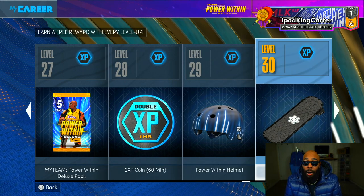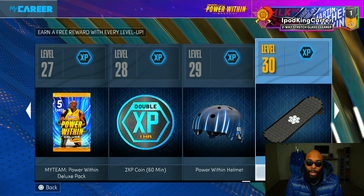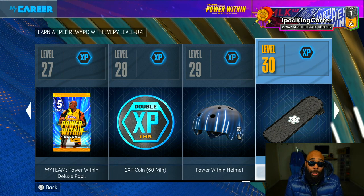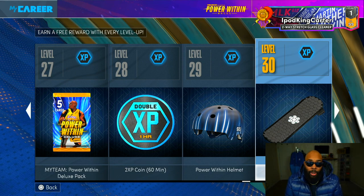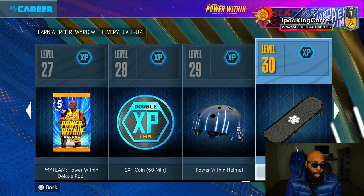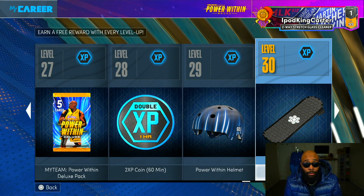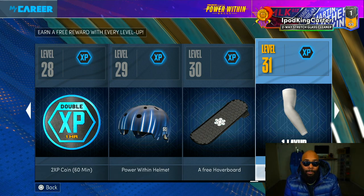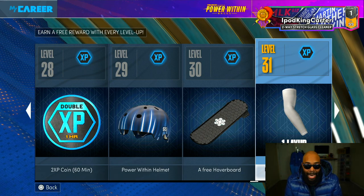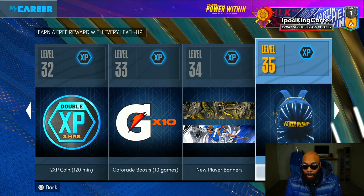You get the Power Within helmet that matches the gloves, and then the hoverboard — labeled as a free hoverboard at level 30. When I got my hoverboard, 2K didn't have any other variations, so if you make it to level 30 you won't have to pay for the only hoverboard in the game. You also get a plus-one to layup, but layups aren't really the thing right now so I'm not really going to wear that sleeve.